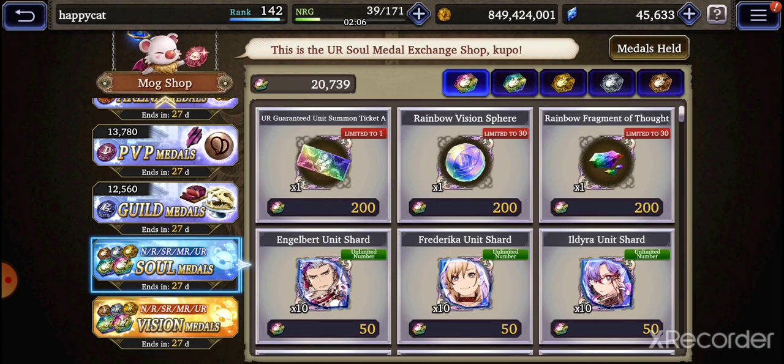I believe we get 75 from the bonus from the bingo board and another 120, so that should cover about 200 shards.